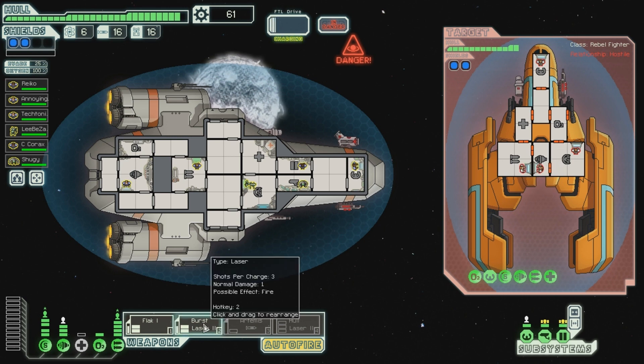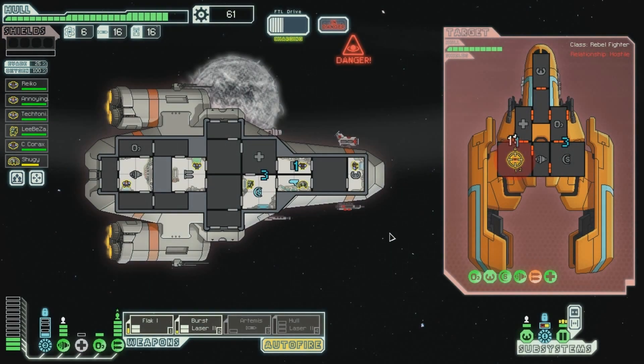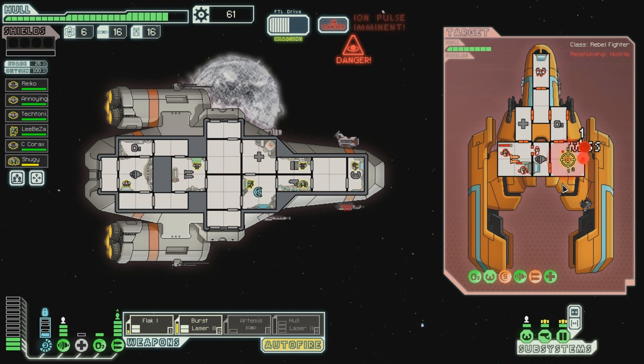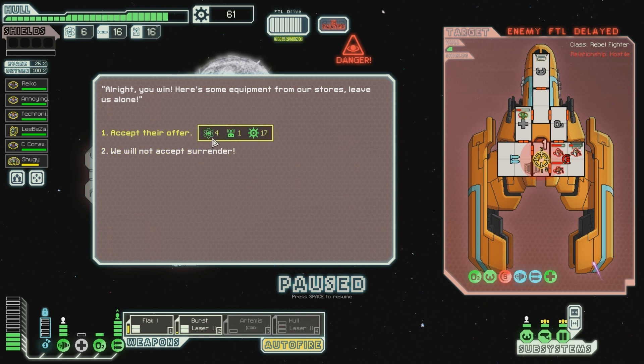I'm gonna combine my weapon power. Come on, burst laser - head for the weapon. Ion pulse imminent! Ow! My shields are disrupted and so are theirs. Well, that's alright, we can now go for their shields in the meantime. The enemy ship appears to be powering up its FTL - it's trying to escape! Go for the FTL drive then. The flak can be either very good or very bad. Four fuel, one drone, and 17.